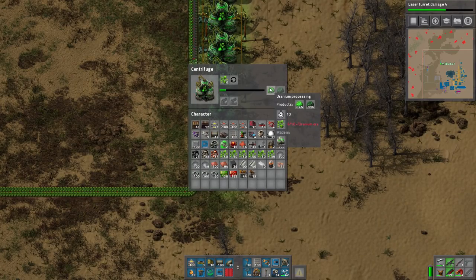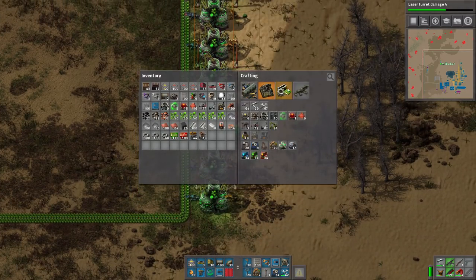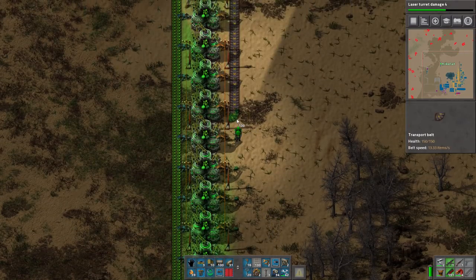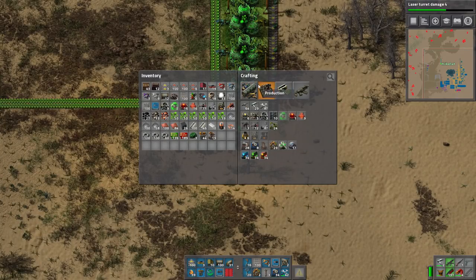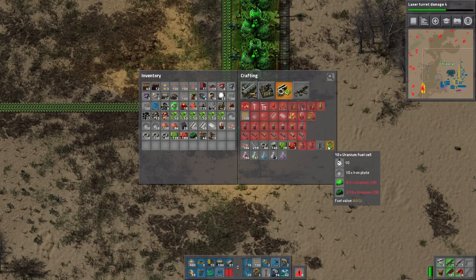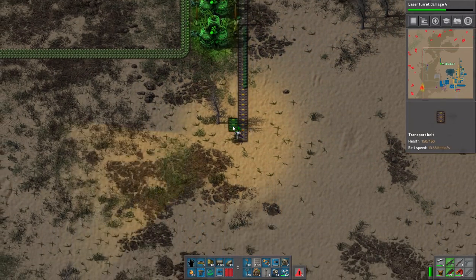So what this is - it's the uranium processing recipe. It takes 10 uranium ore and it makes - there's a 0.7% chance to make uranium-235. The dark green uranium is trash uranium - that's U-238. 238 is the crappy uranium. Everything we want, like to make nuclear power cells, we need mostly 235, and 235 has a 0.7% chance to appear.